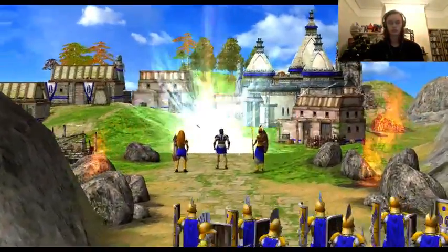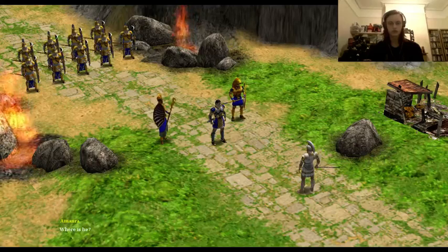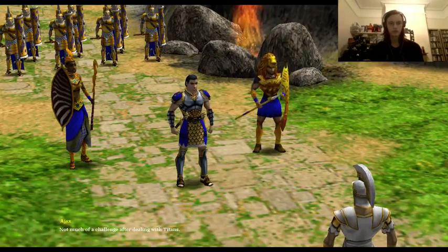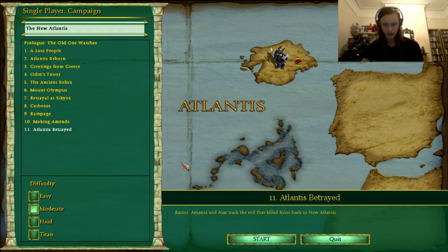You have done well. Kronos' servant is still at large, however, and he has the Atlantean army at his command. Where is he? The Atlantean colony. Yes, you must destroy him to end this. Not much of a challenge after dealing with titans. Kaster, only you can stop this, my son. Well, that's a word I guess. And that was episode 10 — in episode 11, Kaster, Monroe and Ajax attack the evil that killed Krios back to New Atlantis. So we're going back to Atlantis. I guess that's the end of the episode. It's quite a short one. Bye guys, thank you.